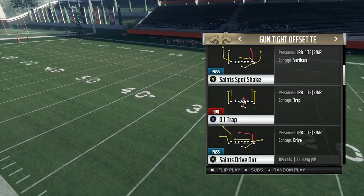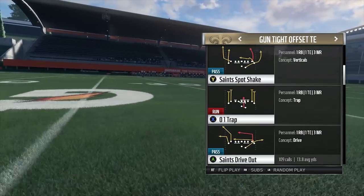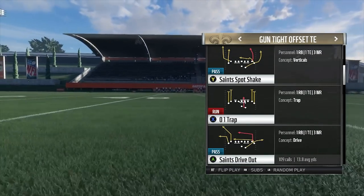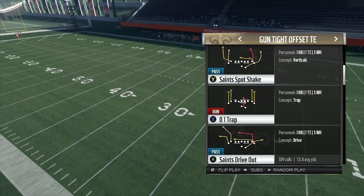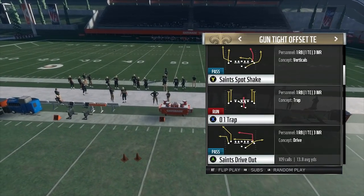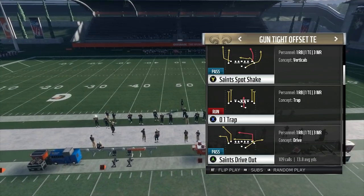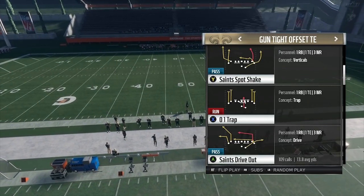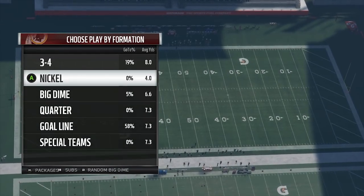You can use this play to take the top off the defense. You always want to put your fastest player in the slots in this offense, and that will allow you to use this deep corner route found in Saints Drive Out and also in PA Seems. This deep corner route will allow us to burn cover two, and honestly this is the best cover four beater in the game — no question about it.